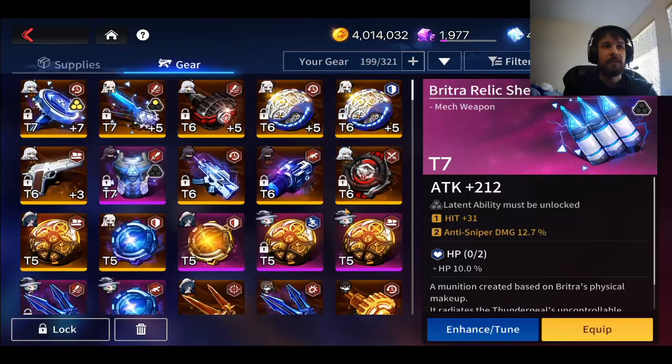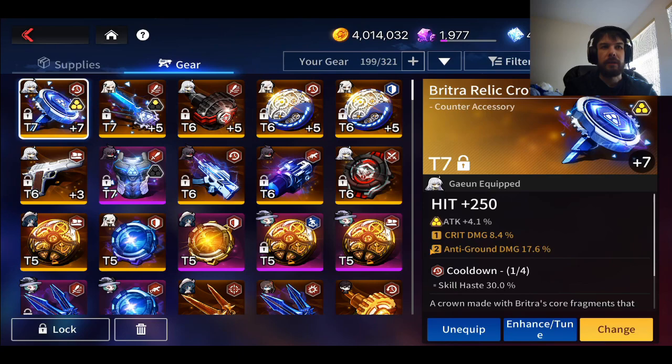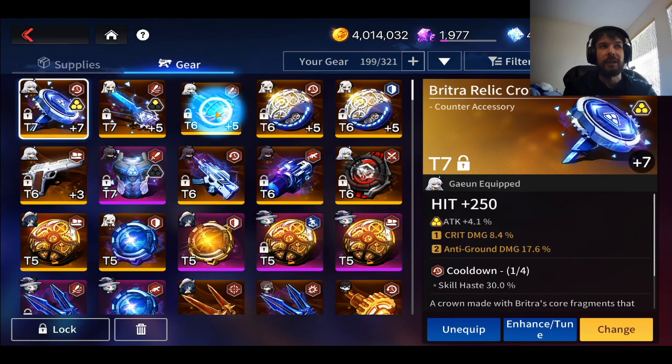Those are the most important sets, and then there are some really big substats to consider. One reason why the maze gear is so good is because it always has anti-ground damage, which is just amazing. Skill Haste is also insane — you obviously always want it with Cooldown Reduction gear as well. Anti-ground damage is also a substat roll you can get, which is amazing, and crit damage can be really good. You don't want to waste too much re-rolling on a normal piece of gear, but you do want to re-roll stuff like a Maze crown — the only reason mine has all these stats looking like this is because I did some re-rolling on it.